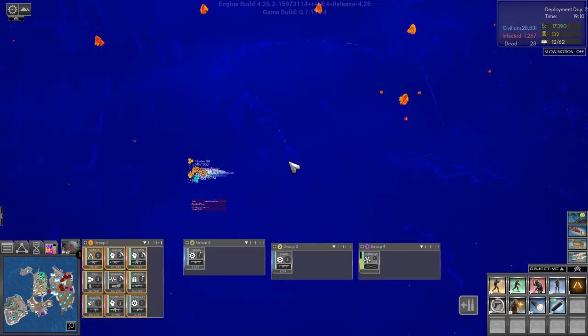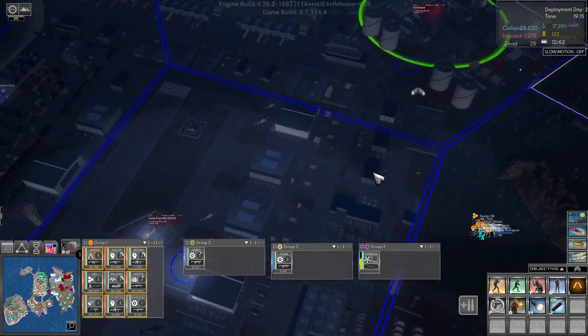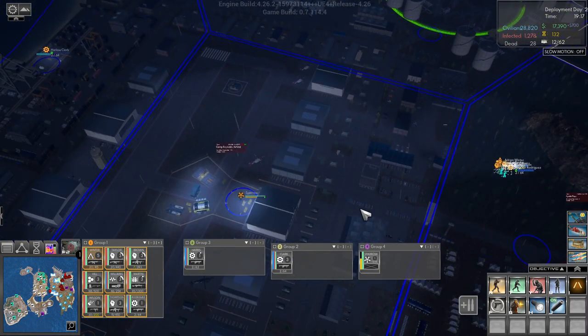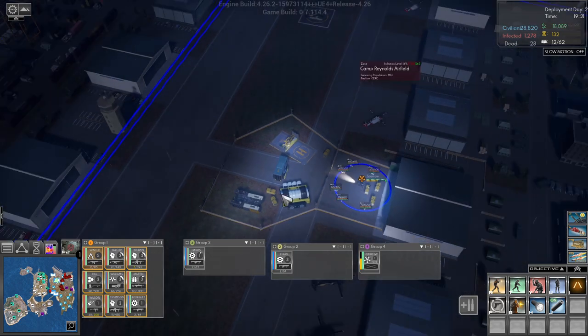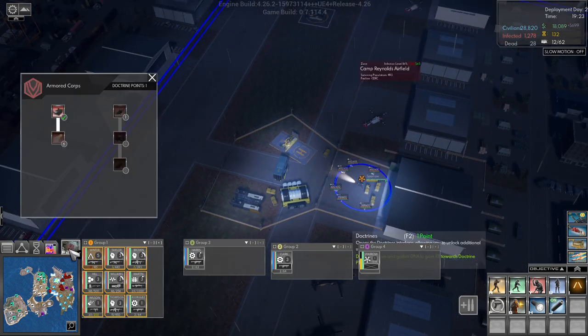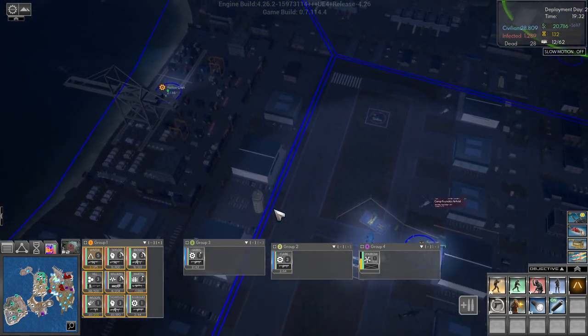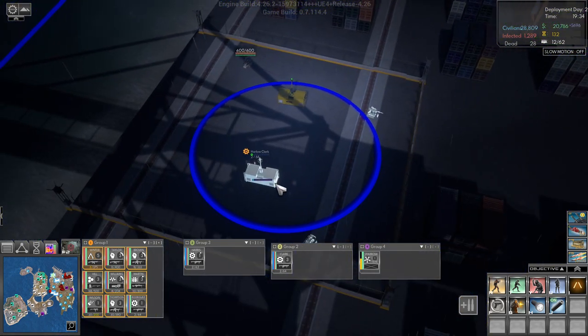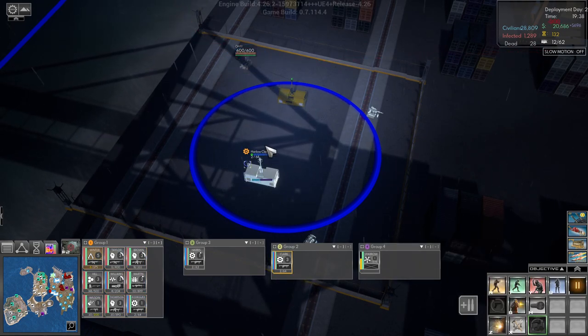132. Let's go clear this again, moving out. We have one doctrine point so we can get that. Auto-reload.